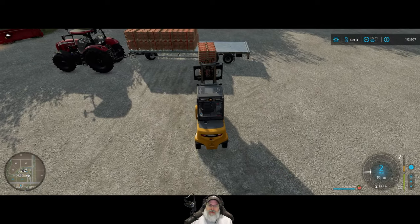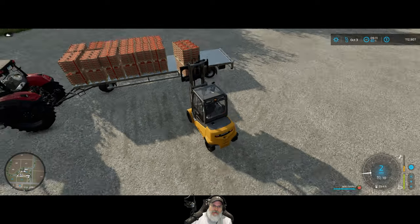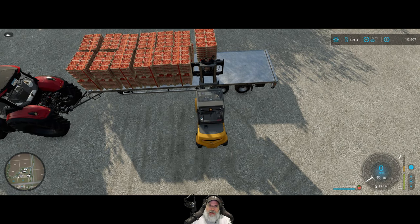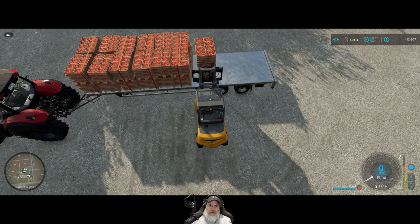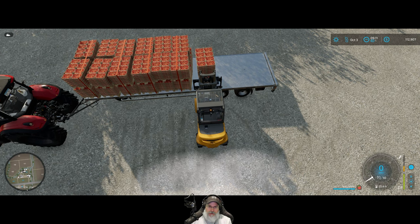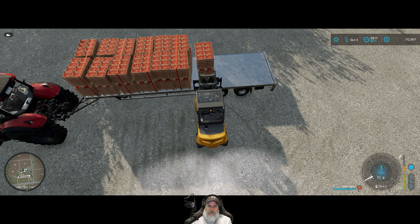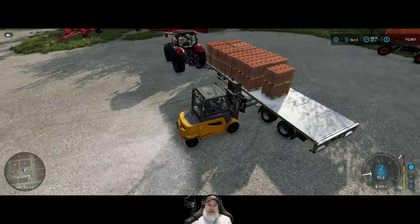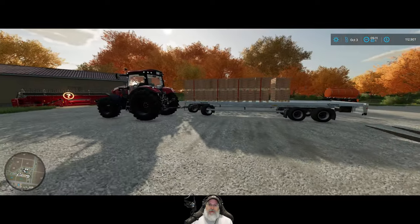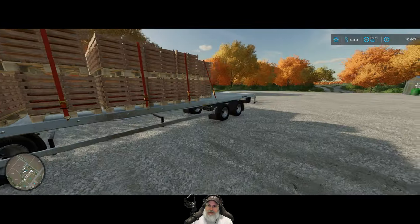Look at this big old load of strawberries — this is awesome! That's three days worth from our greenhouses — actually two greenhouses per building. Had a lot of weirdness again with the trailer drifting, that's why it's all jackknifed to the side a little bit and some pallets aren't perfectly straight, but it's good enough.